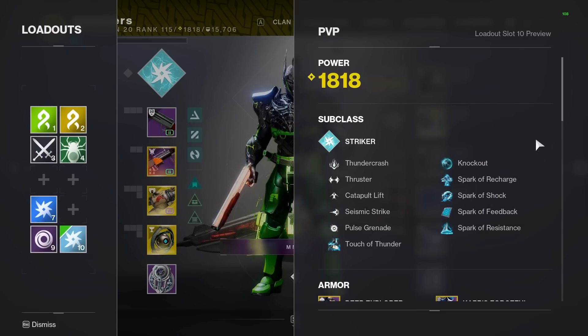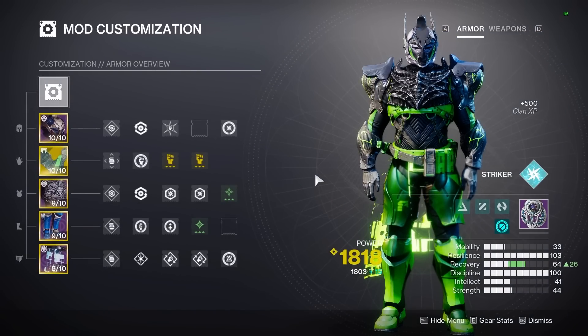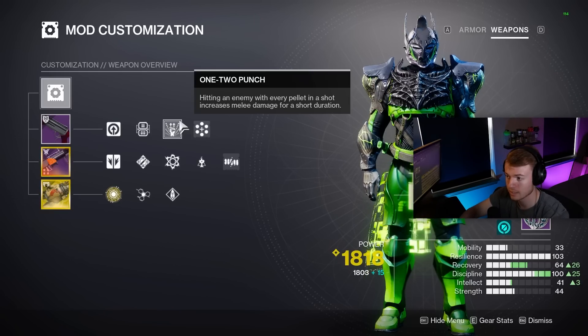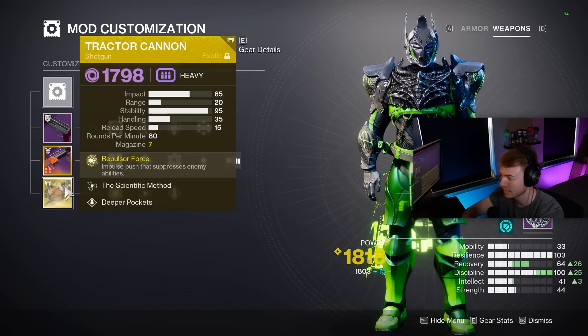For a full build recap, make sure you are running the exact same Striker subclass layout I have for Arc Titan. Make sure your mods are exactly the same and that you are running Synthoceps with the build for that 200% increase in melee damage. After that, all you really need is a shotgun with 1-2 Punch, and I'm also pairing this with Tractor Cannon.